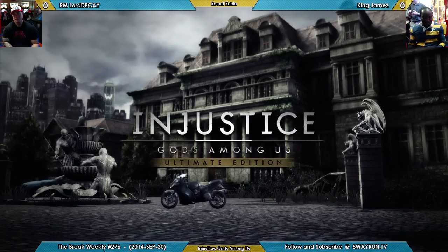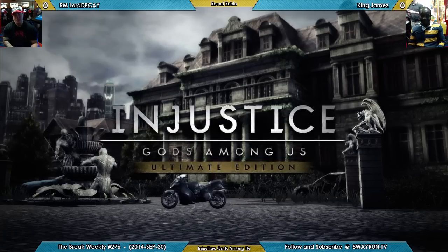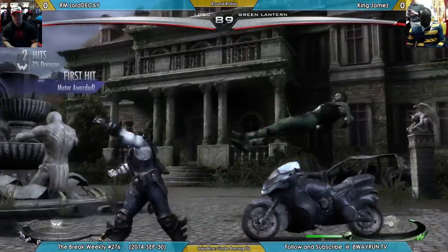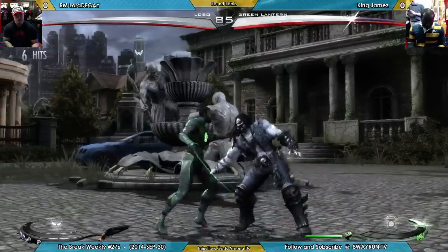I don't care — and for some reason this is the only 2DS, the pink one, that comes with a carrying case! So we're gonna get a lot of zoning versus a lot of hook charges. This is an interesting match and these two have played it a lot! That's a good way to start for Decay. I could beat a Green Lantern if it wasn't for the zoning — I hate the zoning!